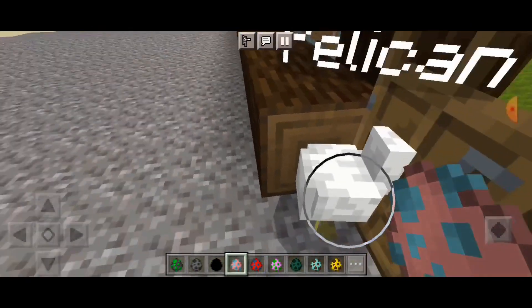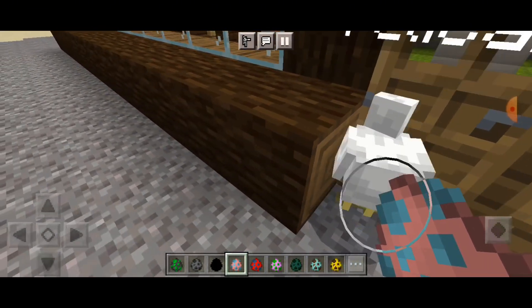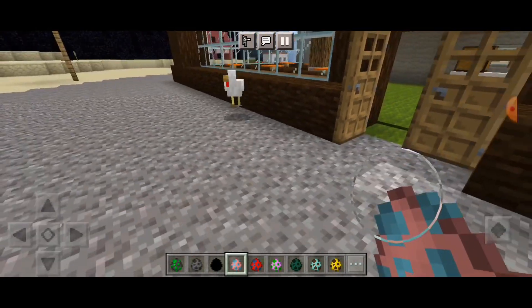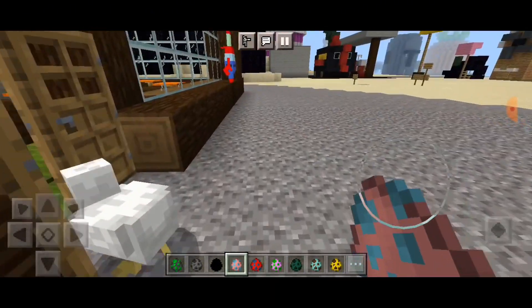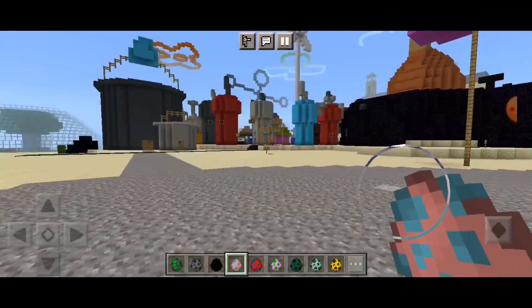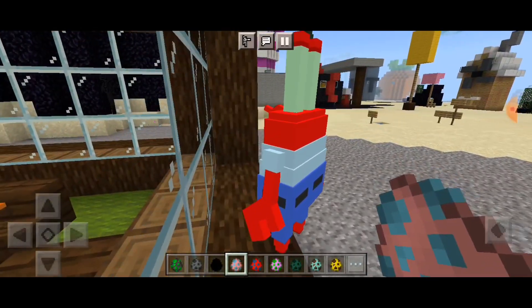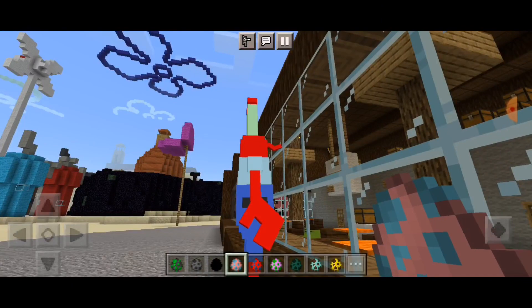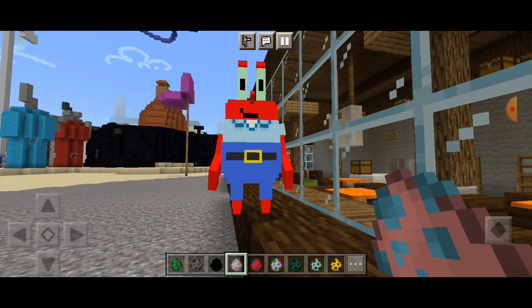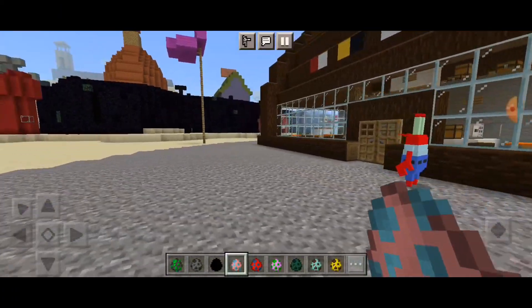There's also a pelican that spawned on the map — it looks like it wants to come to the Krusty Krab to get a Krabby Patty! So yeah, that was Mr. Krabs. As you can see, Mr. Krabs is a crab with claws, and that's what he does in Bikini Bottom.